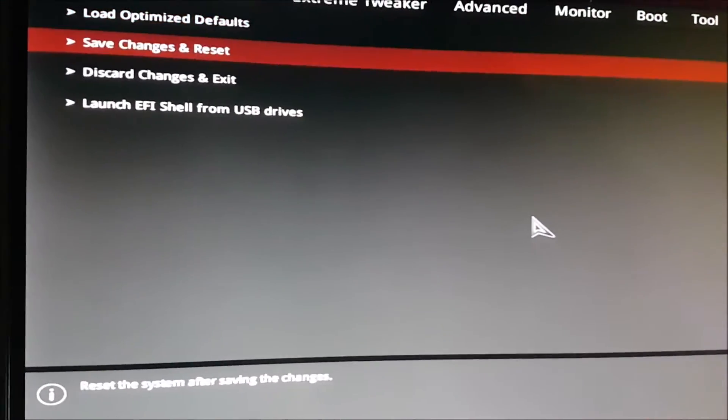Then simply save and exit. That's the only way to make the game run. Now if you want to set it back to normal, just revert everything you just did — re-enable hyper threading and enable the rest of your cores when you're not playing the game. It's annoying, but that's the only fix I can give you for now so you'll at least be able to play.